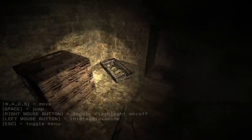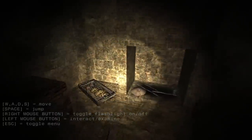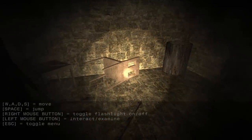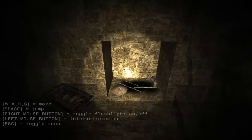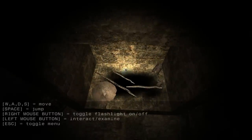Alright, here we go. Pretty basic controls: move around, jump, interact, flashlight. Pretty much it. So this is a very, very heavily story-focused game, so there's going to be a lot of text. It's also got a kind of strange mechanism for actually delivering the text to you, as you are about to see, so let's go ahead and examine this fireplace.